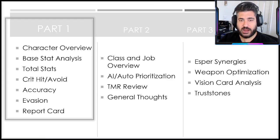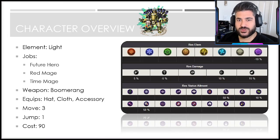Today we're going over the character overview, the base and total stat analysis, their crit hit and avoid, accuracy, evasion — all culminating to the report card, which will give some snapshot sneak peeks to what I think about in part two. Once the character gets released and I can really stress test them, parts two and three become more intricate. For now, the character overview: brand new light unit for the game.